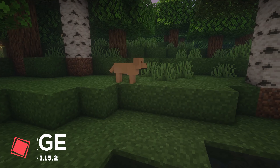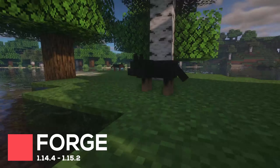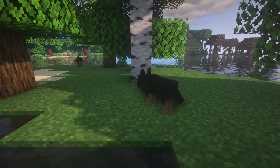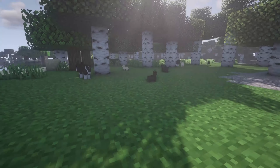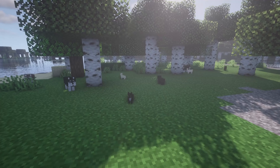More Dogs is a mod which aims to add many new breeds of dogs into Minecraft. These will have the same behavior and mechanics as regular Wolves, and can be found naturally spawning in your game world. Currently, these include breeds such as Corgis, German Shepherds, Golden Retrievers and Huskies, although the developer has stated that they have many more breeds planned.